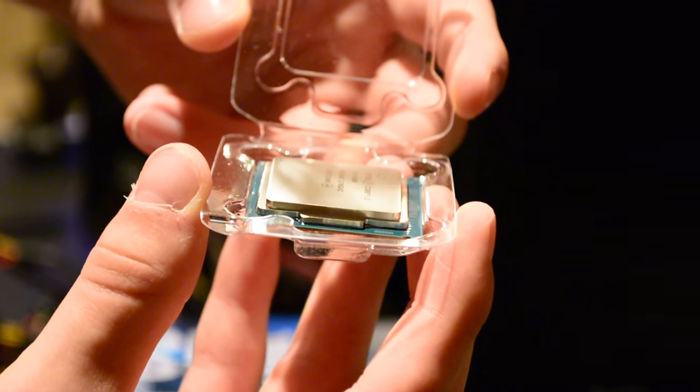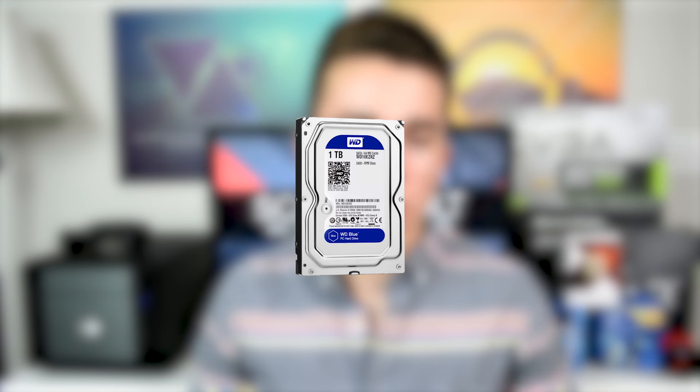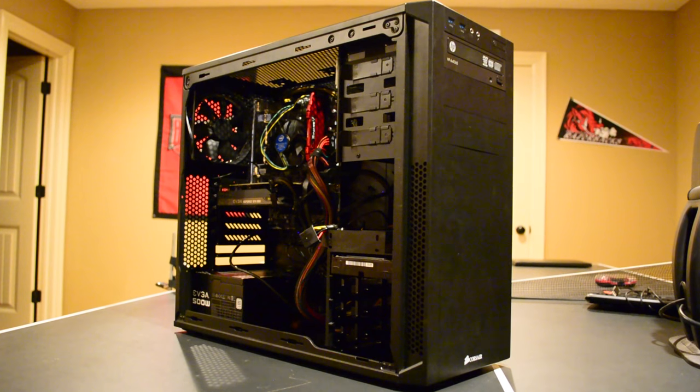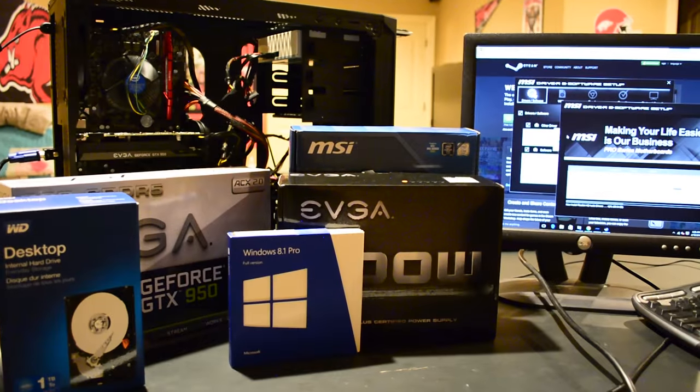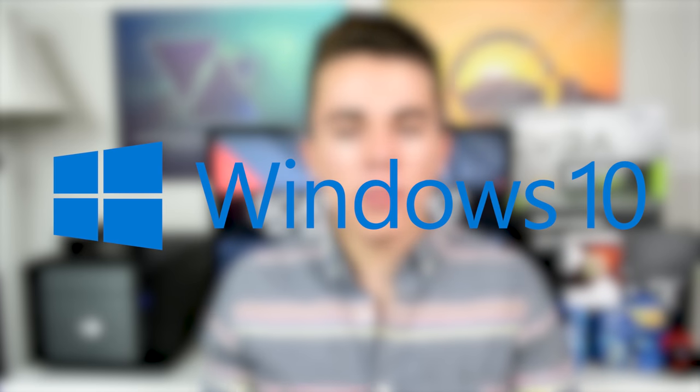Let's talk a little bit about the specs in this computer. For the processor, I went with the Pentium G440. For the motherboard, I went with the MSI Pro VD V150M. For the RAM, we went with a single 8GB G-Skill Ripjaws V-Series RAM stick, a Western Digital Blue 1TB hard drive, an NVIDIA GTX 950, a Corsair 100R case, and Windows 10. As you can see, we used the Windows 8.1 Pro disk in the video, but shortly after we upgraded to Windows 10 for free.